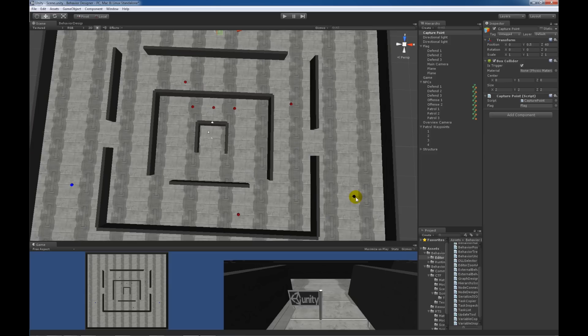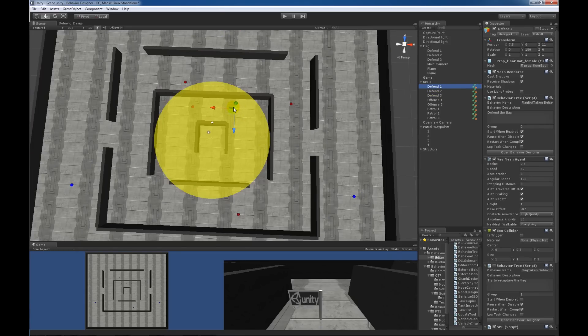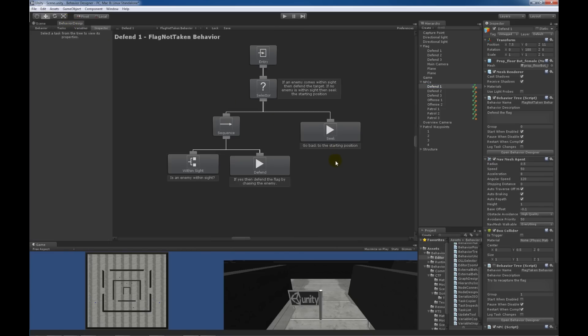Let's get into the behavior trees. I'm going to first select the defend one unit. Opening up Behavior Designer, you can see it has a pretty basic behavior tree. The very first task that runs is the within sight task, which checks to see if any enemies are within sight. The enemies are defined by two transforms — offense one and offense two, which are the blue bots. If any blue bot is within sight, this task returns success and then the defend task runs, which defends the flag by chasing the enemy.